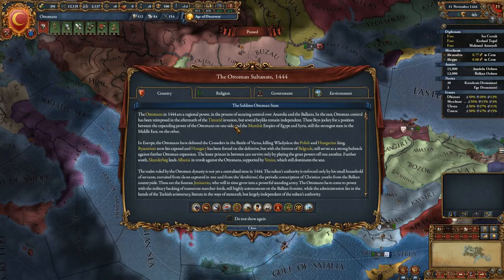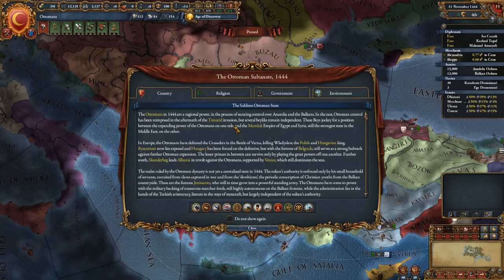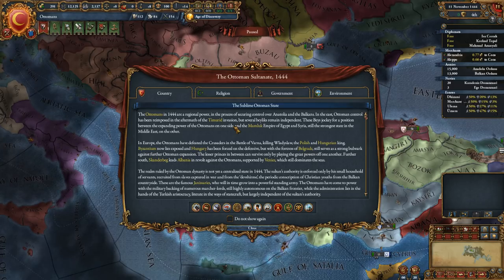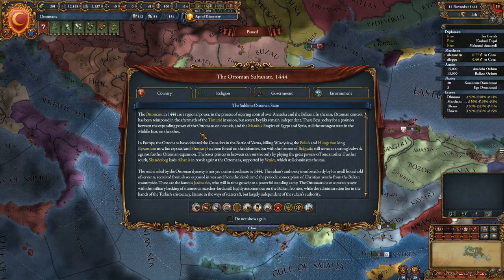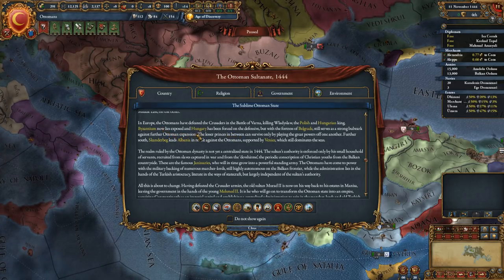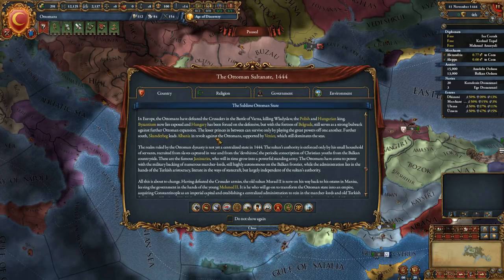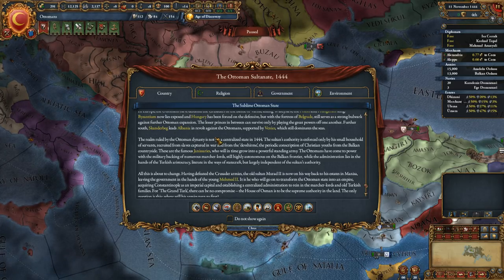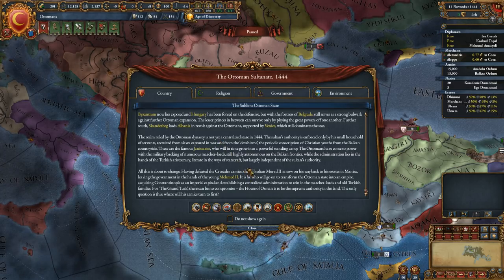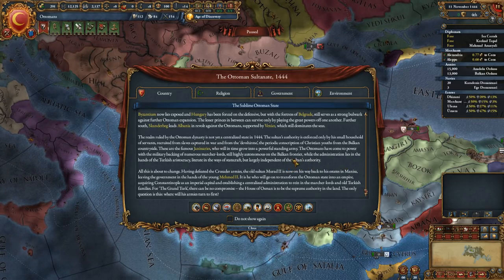The in-game intro reads: the Ottomans in 1444 are a regional power in the process of securing control over Anatolia and the Balkans. In the east, Ottoman control has been reimposed in the aftermath of the Timurid invasion, but several beys remain independent, jockeying for position between the expanding Ottoman power on one side and the Mamluk Empire of Egypt and Syria — still the strongest state in the Middle East — on the other. In Europe, the Ottomans defeated the crusaders at the Battle of Varna, killing Vladislav, the Polish and Hungarian king.